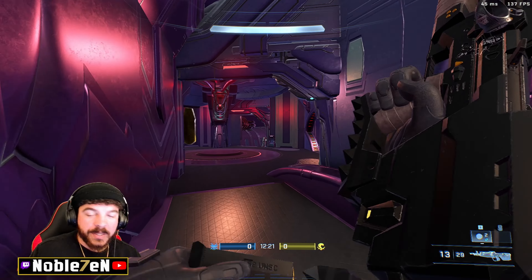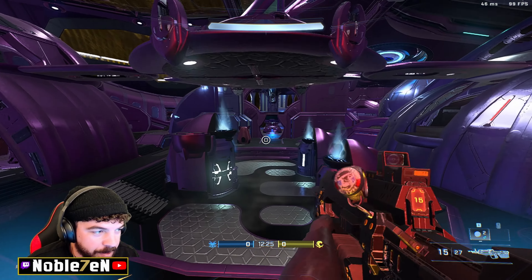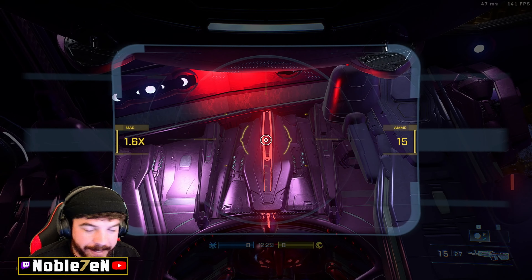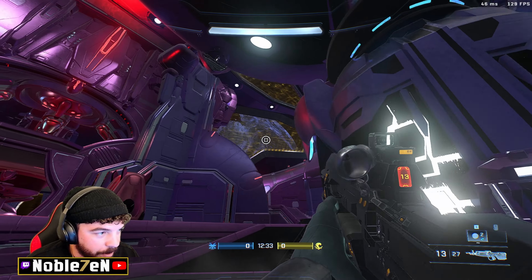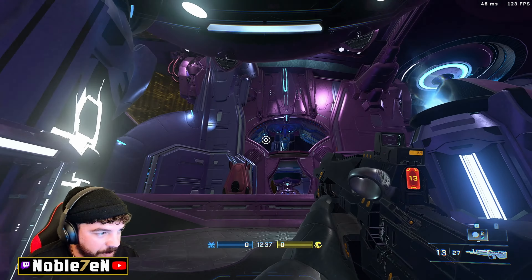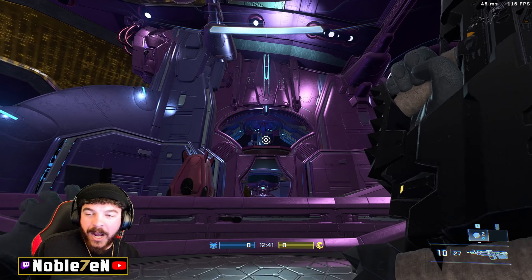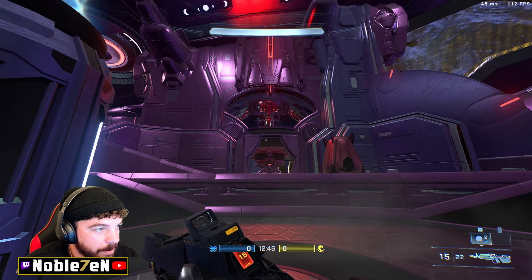Continuing on, red bubble goes into red base. It might seem a little confusing at first, but whoever made this map — I think it was Unique — gave us a helpful hint: they put lights. Red base has red lights, red bubble has a circle red light, and blue base has blue lights, blue bubble has a blue circle. So the background lighting helps you orient yourself.